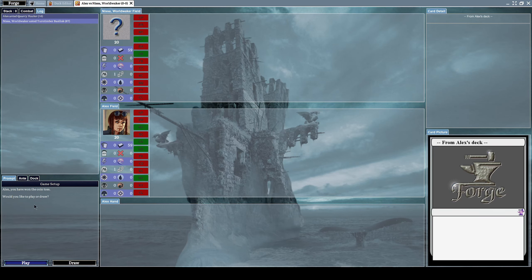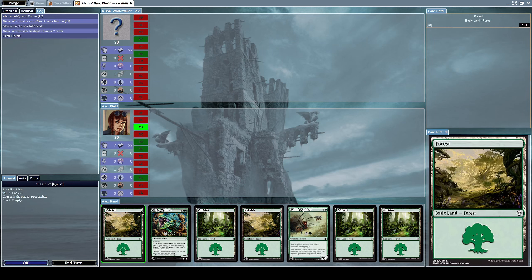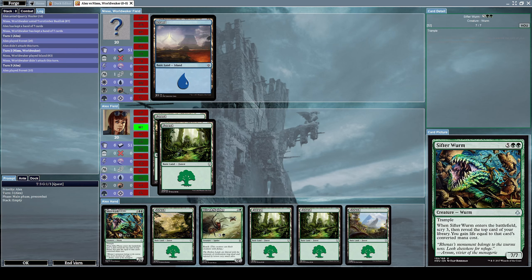We won the coin toss — I will choose to play, just because I always want to start. I will keep this hand because I think this is an acceptable hand to start with. Let's put it on a forest. I made a couple of mistakes but I think I can rectify those quite well right now. Let's put down another forest.